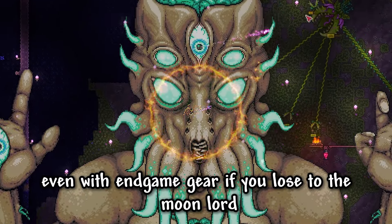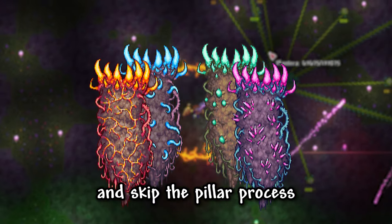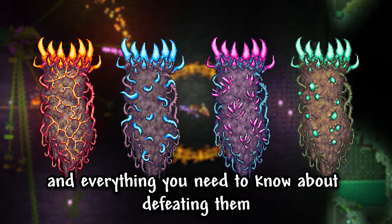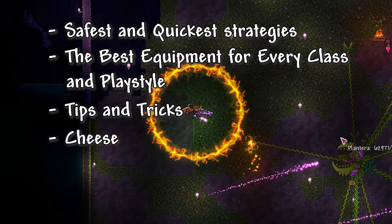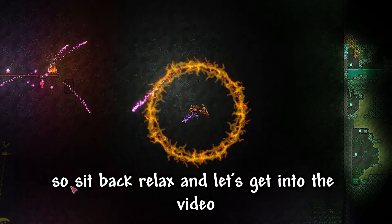If you lose to the moon lord, you have to start the whole process over again. Maybe if you're lucky, you'll have enough celestial fragments to make the celestial sigil and skip the pillar process, but that doesn't usually happen the first time around. So in today's video, I'll go over all four of the celestial pillars and everything you need to know about defeating them, including the safest and quickest strategies, the best equipment for every class and playstyle, tips and tricks, and even one cheese strat to defeat each pillar. So sit back, relax, and let's get into the video.